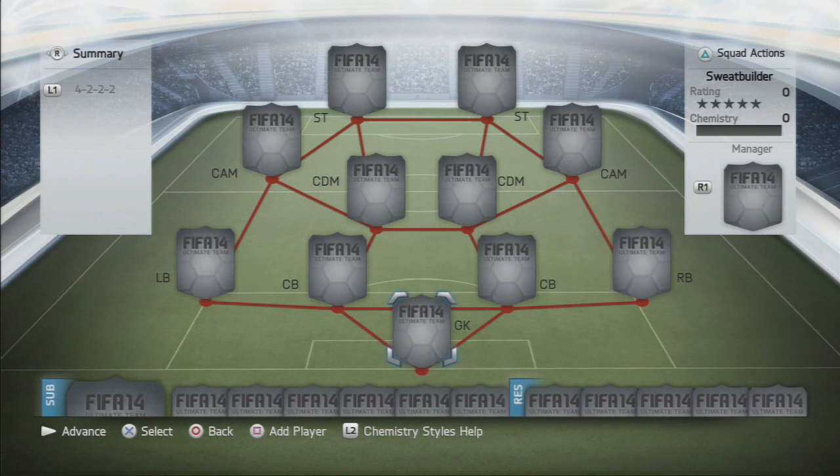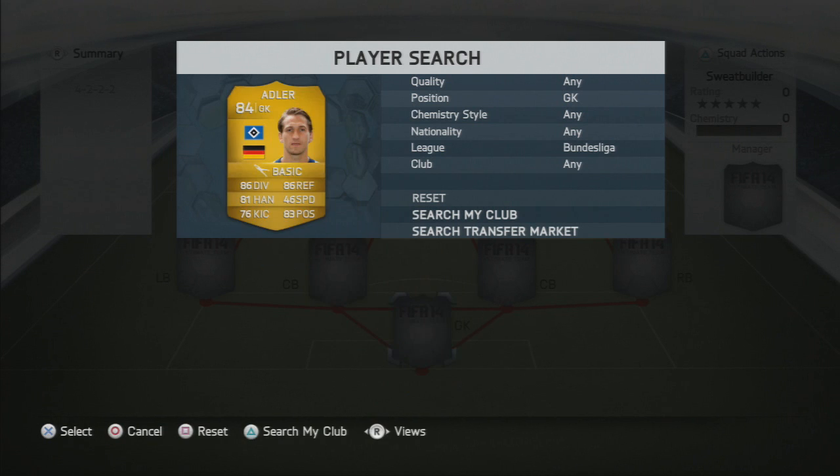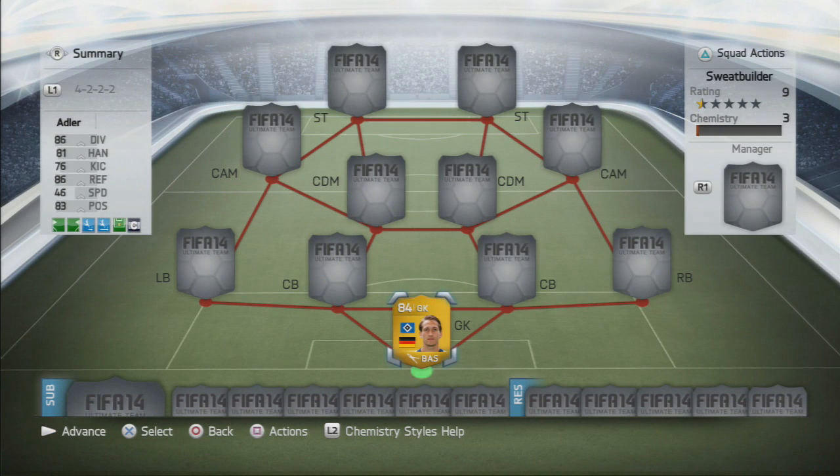What is going on lads, Double2 here bringing you guys a FIFA 14 Ultimate Team Squad Builder today on my channel. It's been a while since I've given you guys one of these so I hope you enjoy it. Today we are going to be using the 4222 formation, which is a very good formation in my opinion and certainly a very sweaty formation, using it for pace in this game.